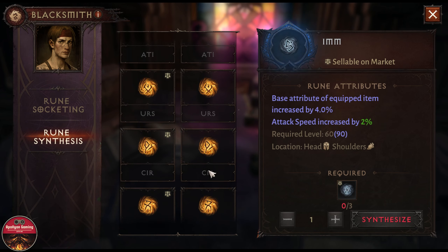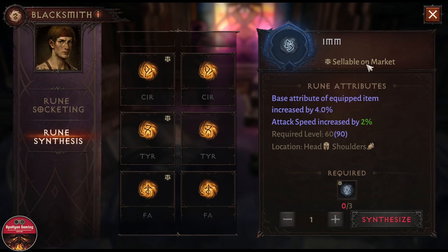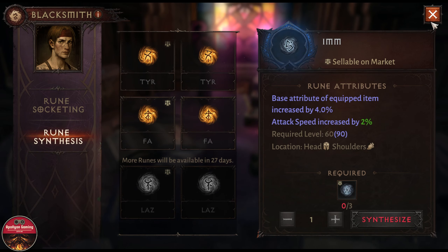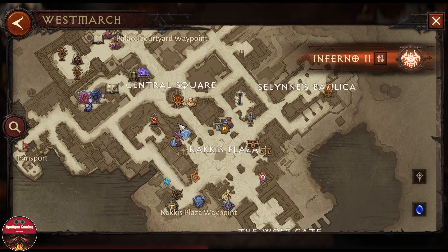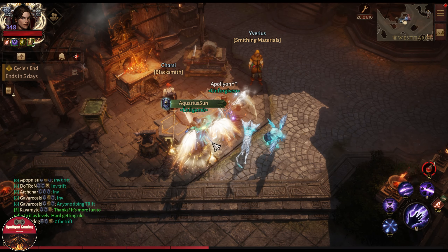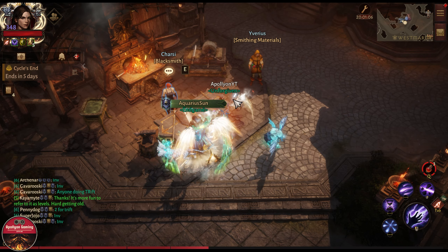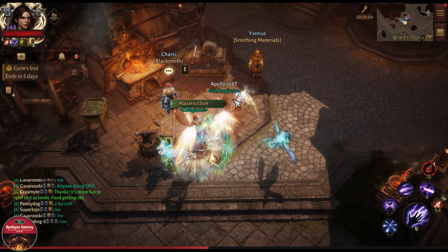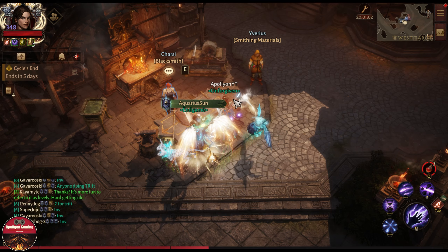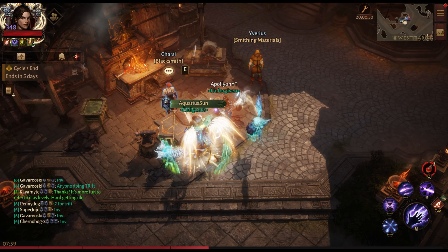These runes are really powerful and something that will be increasingly needed in the future, but their drop rate is currently horrendous, so they may need to increase that as well. Anyway, that's just my thoughts on the rune crafting and synthesize system — it's a bit messy right now but they can make it a lot simpler. Signing off, see you all in the next one!